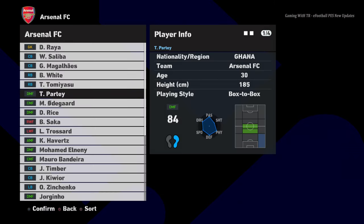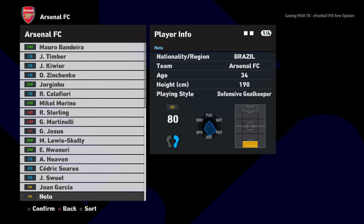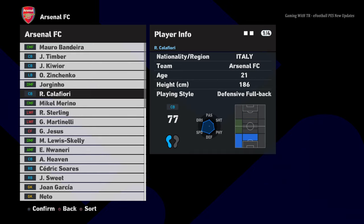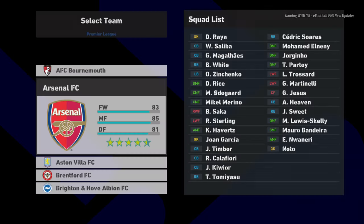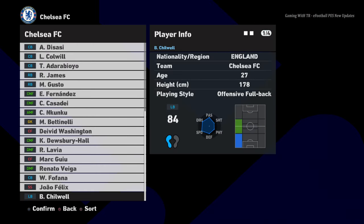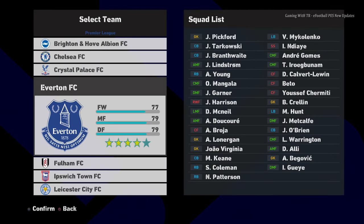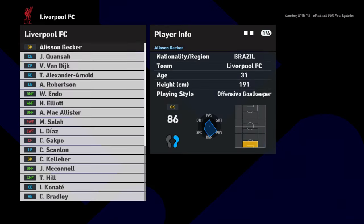Let's see some transfers. If I go to Arsenal, Arsenal signed Nato. There are lots of new transfers including all the September signings. Now Chelsea - here is Nato and here is Phoenix. And Liverpool signed a new player as well.